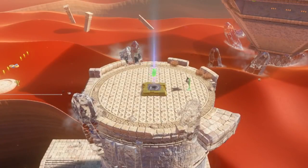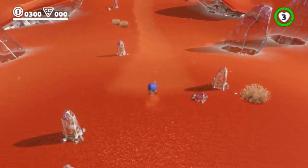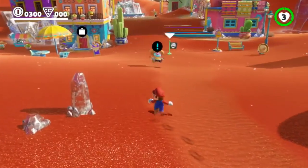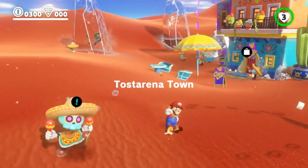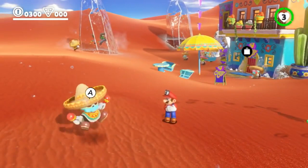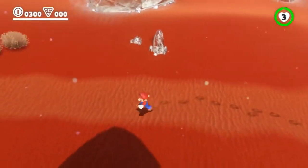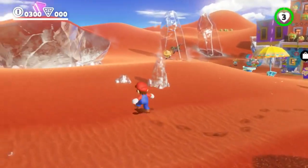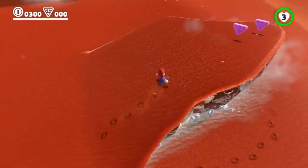Here we are in the Sand Kingdom in the town of Tostarena. They have a problem because it's all frozen — everything is cold, for reasons that Mario will eventually solve. Let's hold still for a second so we can show his little idle animation when he's cold. Oh yeah, really cute — he's cold! I love the locals here too. If he's by himself he really shivers — poor Mario.